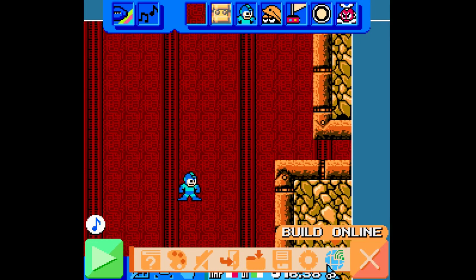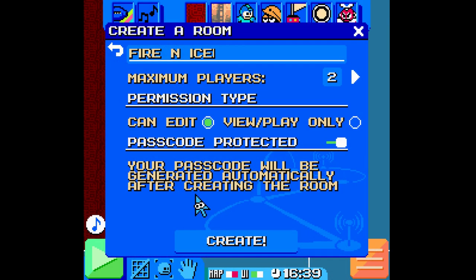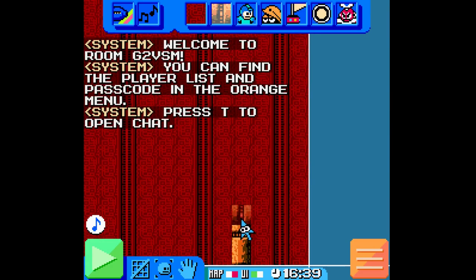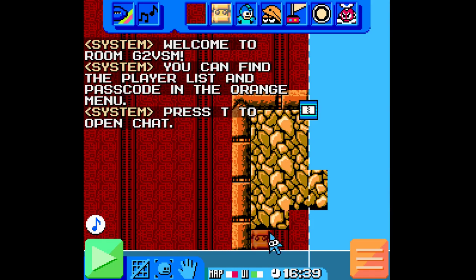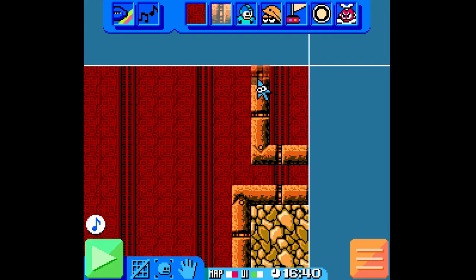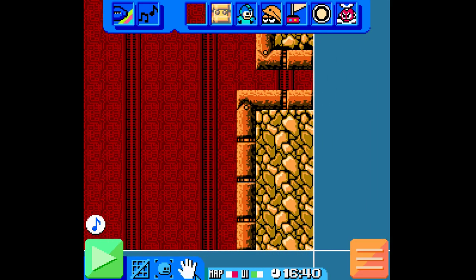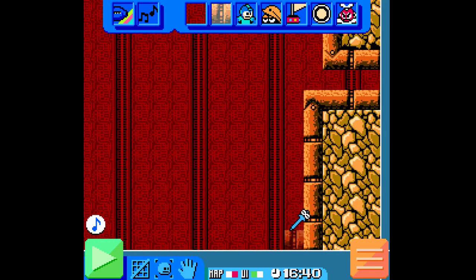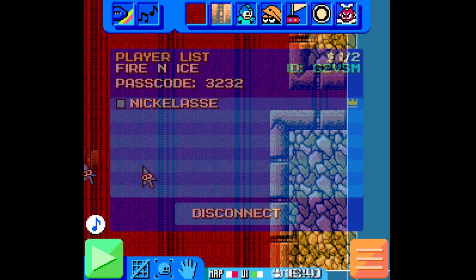We agreed that we would build a fire and ice stage, so I'm going to invite him. Password protected, two players — everything looks great, hopefully I haven't messed something up. I wanted to try out using these anchor tiles for a while, and we agreed that I would be doing the fire side, which fits me well because that's mainly what I want to use here.